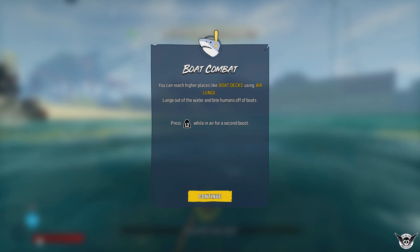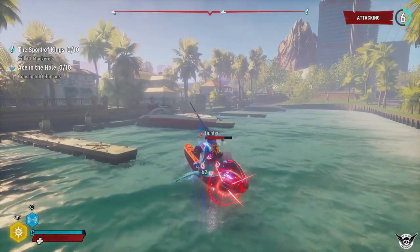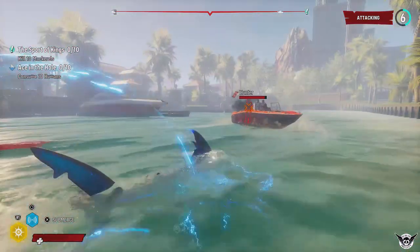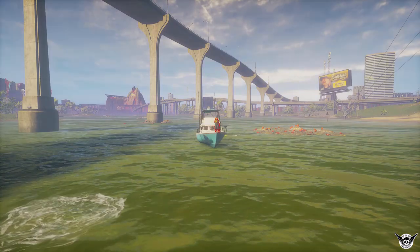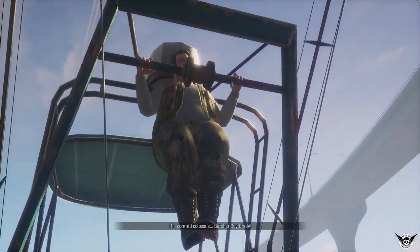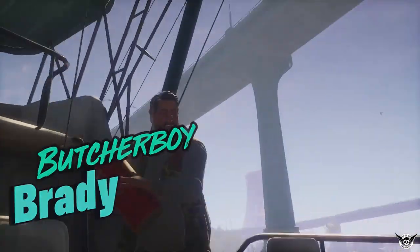The surface combat is by far better than the underwater combat. It's really rewarding to perfectly jump and grab an enemy off a ship, but sadly these moments are few and far between. Killing enemies raises your infamy level, causing stronger shark hunters to come after you, but even at the max level of infamy the strategy doesn't really change much from the very first level.